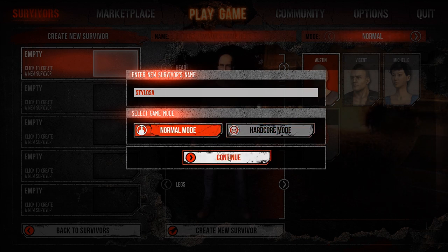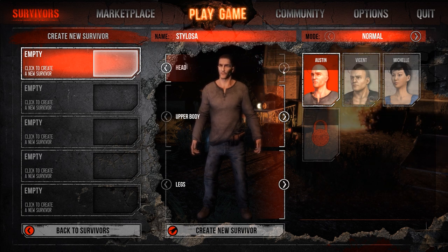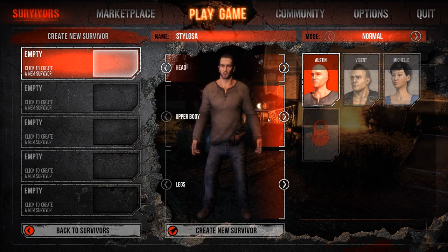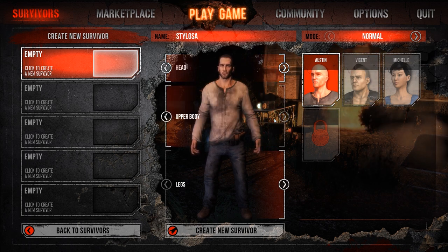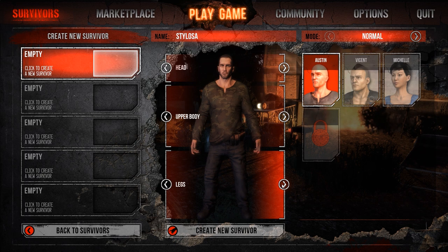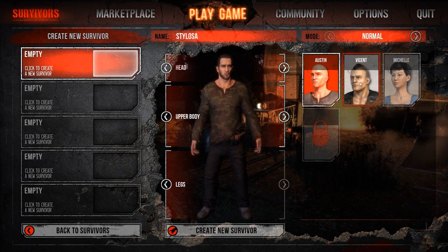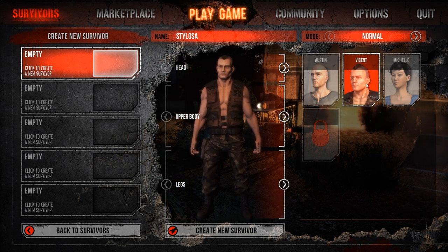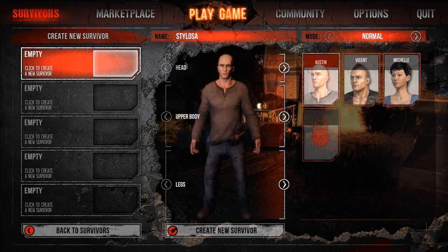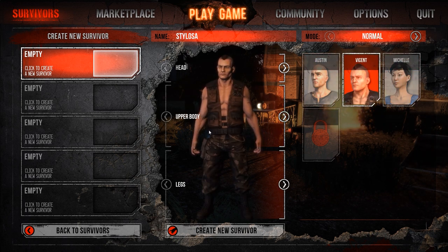This is me creating a character, so obviously I've put a name in and I've selected Normal. The difference between the difficulties: Hardcore means if you die, you're dead — your character doesn't come back. In Normal, the character does come back but only after an hour, so if you die you have to wait an hour to get that character back. That adds a little bit of risk to the game. If you die, you shouldn't really die — you should be playing safe.